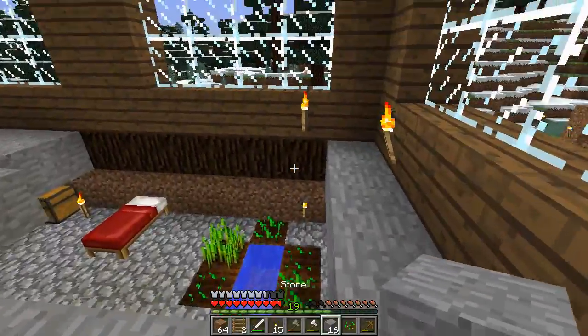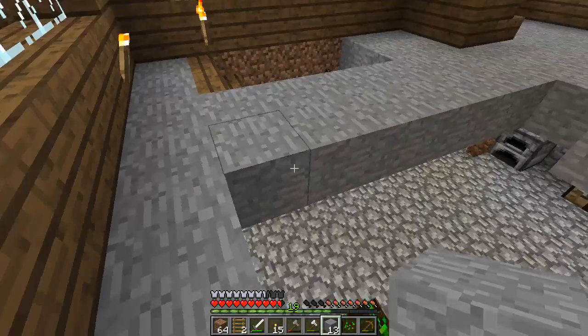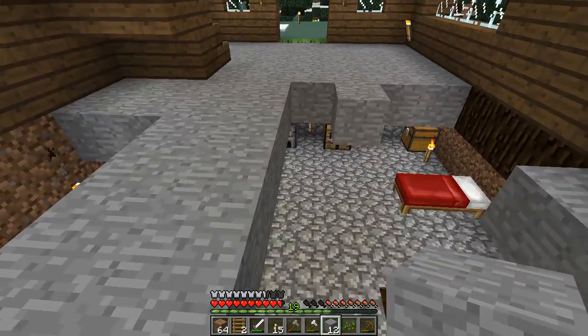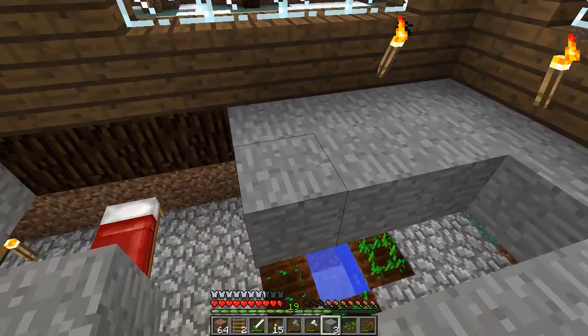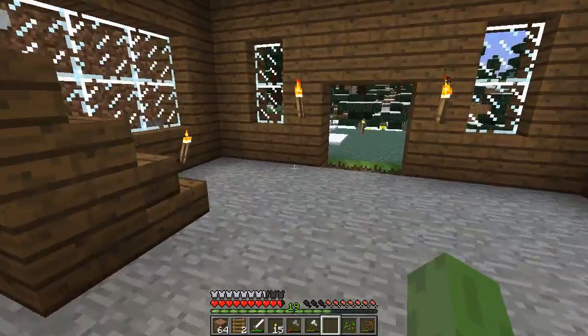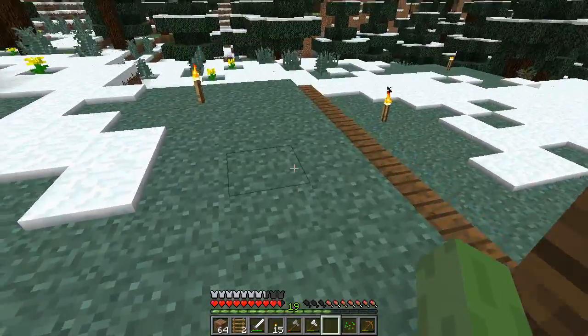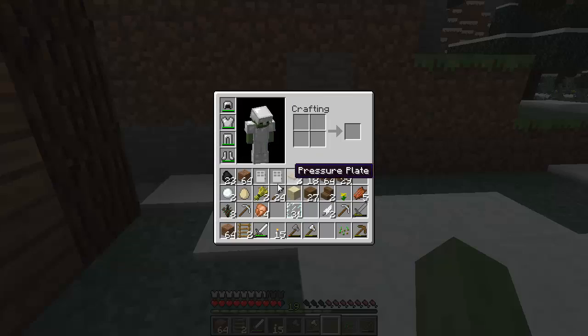We probably need to go and collect some more stone - cobblestone - because I don't think we've got enough. We should really just try and get each row done individually. There we go - we only need a few more bits. We need to put some bits down here so we can put the doors in, so I think we'll take these bits out.